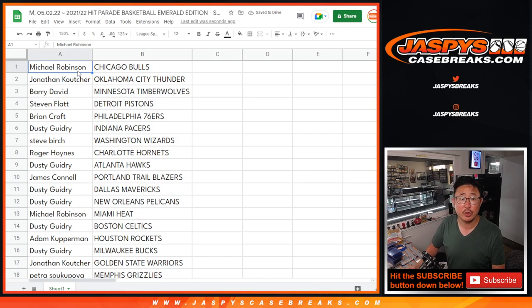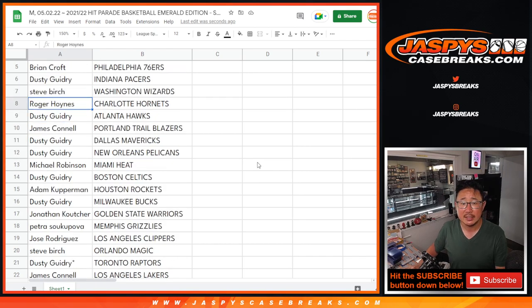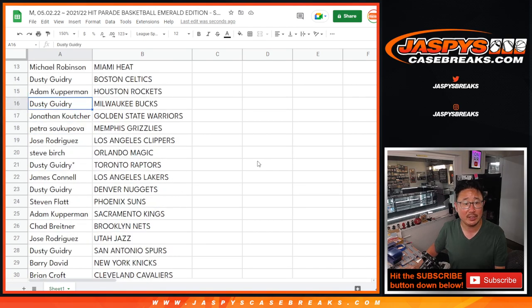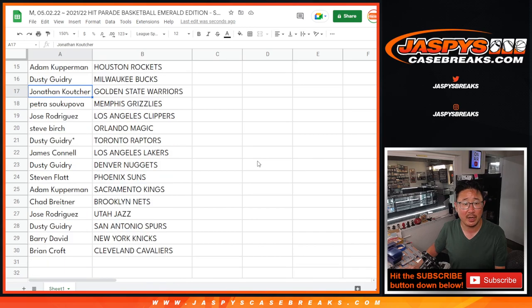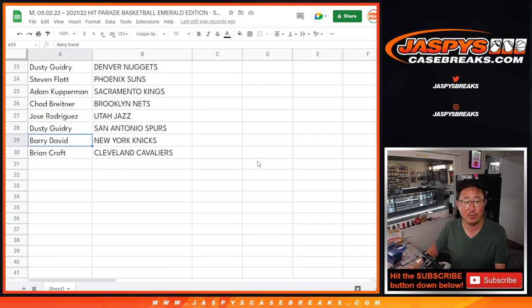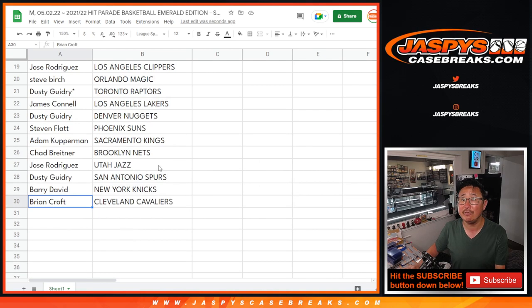Michael with the Bulls. Jonathan with the Thunder. Barry with the T-Wolves. Steven with the Pistons. Brian with the Sixers. Dusty with the Pacers. Steve with the Wizards. Roger with the Hornets. Dusty with the Hawks. Jimmy with the Trailblazers. Dusty with the Mavs and Pelicans. Michael with the Heat. Dusty with the Celtics. Adam with the Rockets. Dusty with the Bucks. Jonathan with the Warriors. Petra with the Grizz. Jose with the Clippers. Steve with the Magic. Dusty with the Raptors. Jimmy, you got my Lakers. Dusty with the Nuggets. Steven with the Suns. Adam with the Kings. Chad with the Nets. Jose with the Jazz. Dusty with the Spurs. Barry with the Knicks. And Brian with the Cleveland Cavaliers.